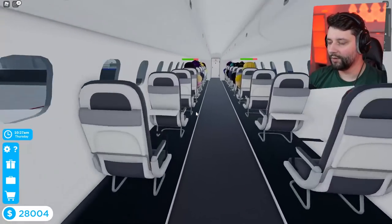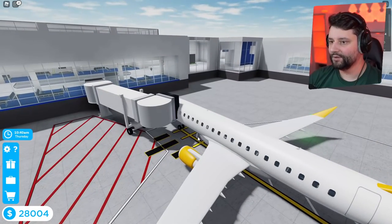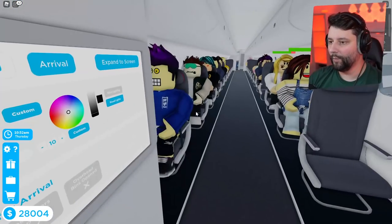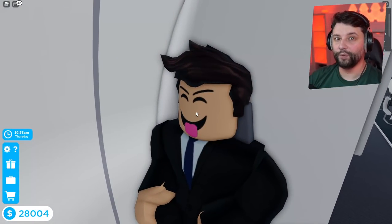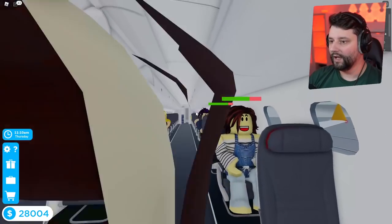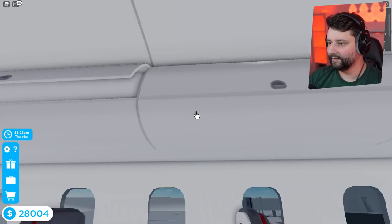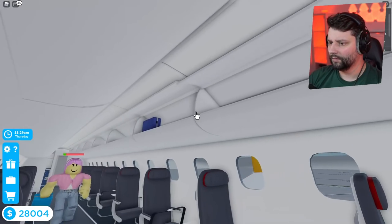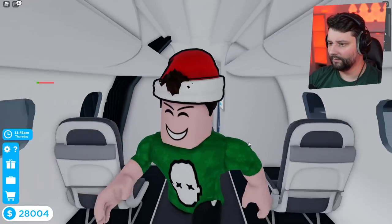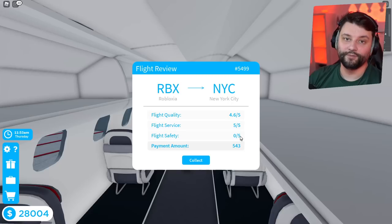We've made it back to New York City! We're waiting to open the door — I can't believe this fool let people die, absolutely shocking. Open the door, everyone's getting off. Opening up the overhead lockers — no one's gonna mind because they're all open. Done! Flight safety: zero. I wonder why.